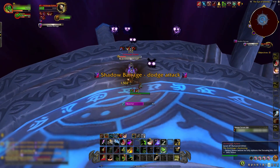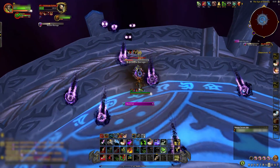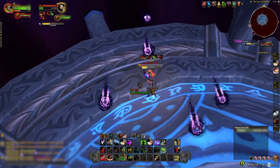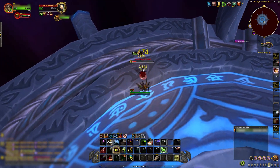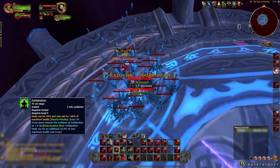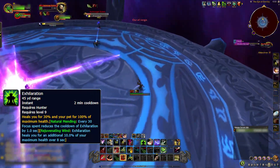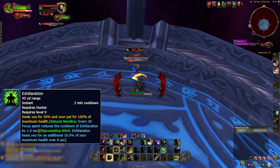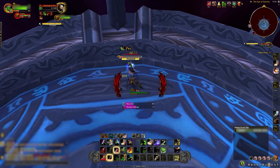Shadow Barrage: Xylem spawns a few waves of shadowy orbs that travel fast in a straight line — you can avoid these to take no damage. During this phase, your pet's health is even more of a priority as you won't be able to interrupt Arcane Barrage. Don't be afraid to use Exhilaration in emergencies as it will fully heal your pet. You must interrupt Draw Power as fast as possible to keep the damage you take as low as possible.